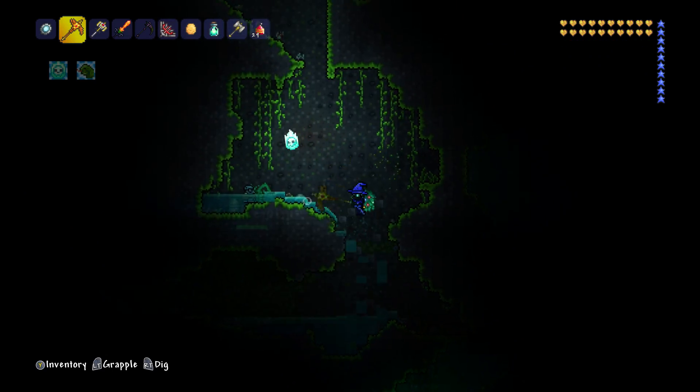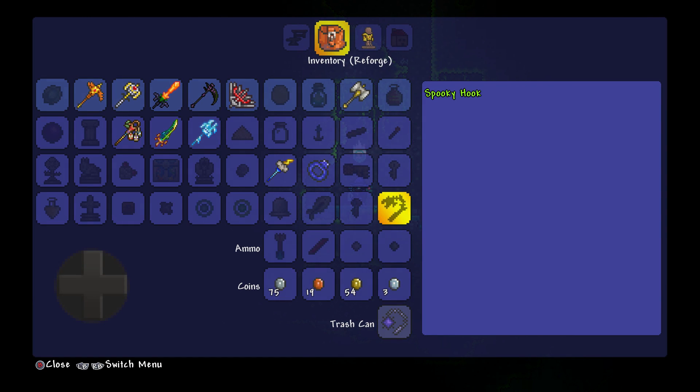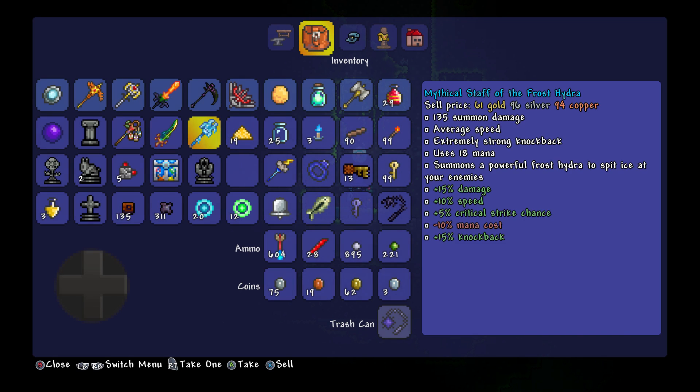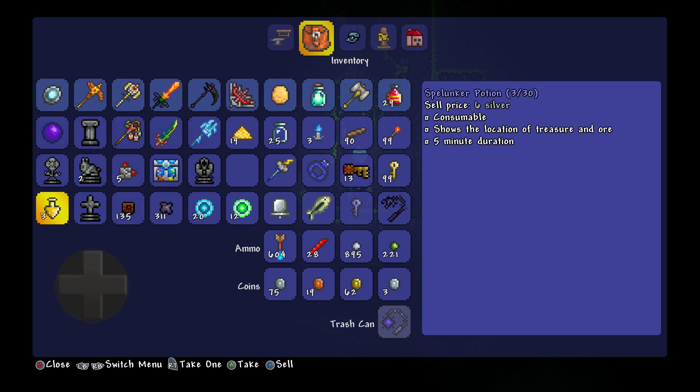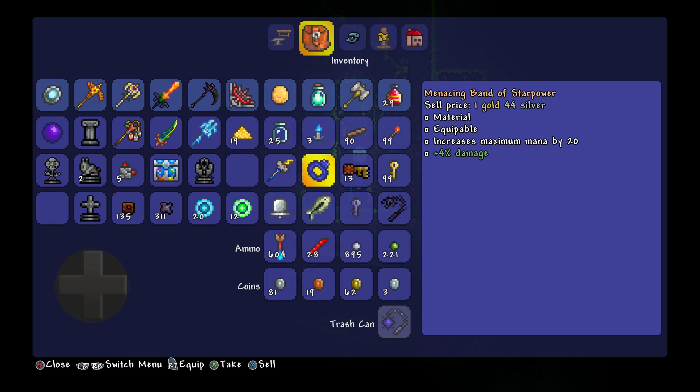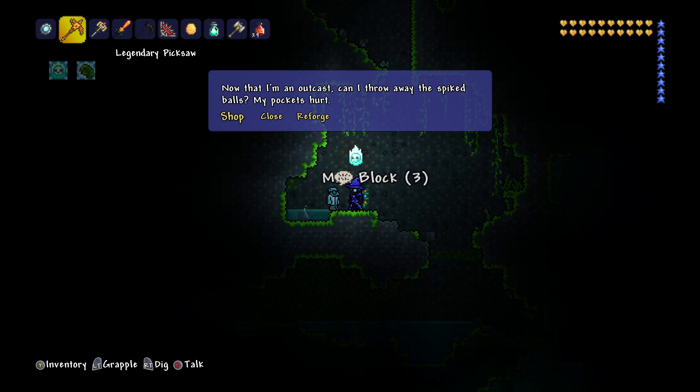Let's go up here a little bit. Ooh, a bound goblin. So let's go to the shop and sell some of this rubbish. Eight gold — nice. Mud block — no value. Let's block a potion — six silver, we might as well. Band of Star Power — we're going to keep that.